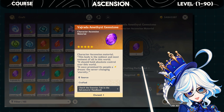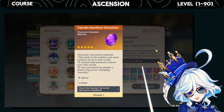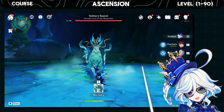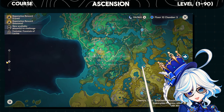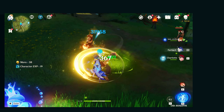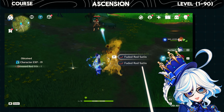As usual, the gemstones can be farmed through bosses wielding the electro element, or by converting them from other gemstones at the alchemy table. You can obtain the boss materials by defeating this boss shown on the map. You can get the mob drops by defeating aromites, and for easy farming you can track them down through your handbook.